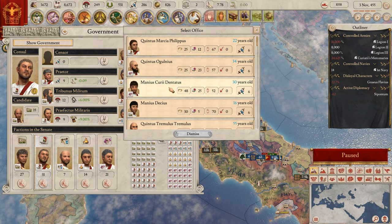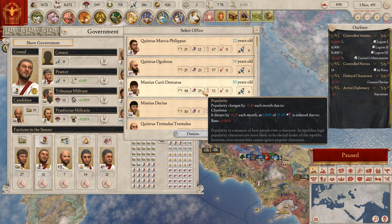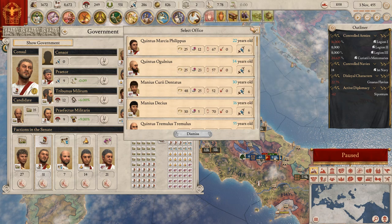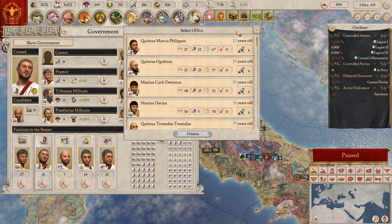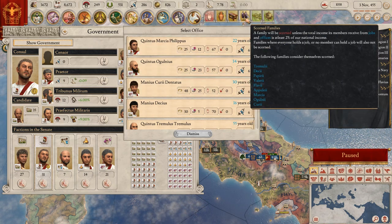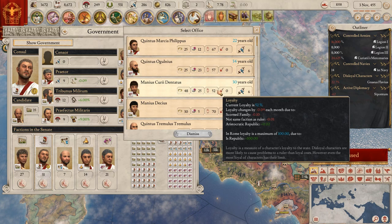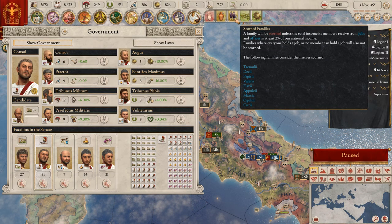Let's find a new censor - there's one who is 30 years old with the ambition of head of his family, with a popularity change of 0.1. He's not that loyal - it's the other one because this one is more loyal to me. I want to pick one of those three but also pick a family. Let him do it - that's one less scorn family I expect.